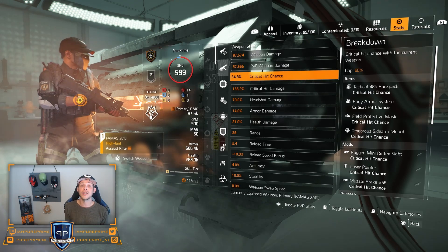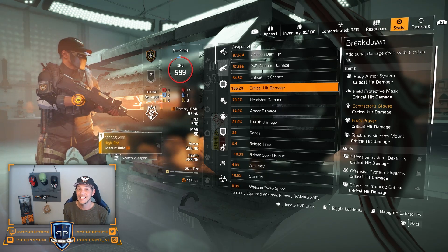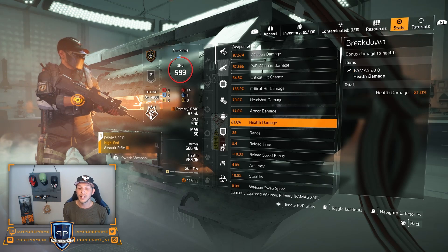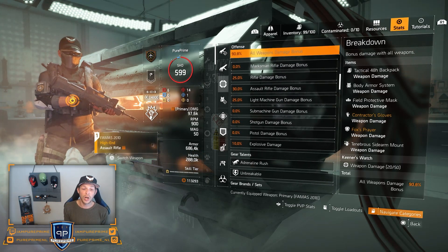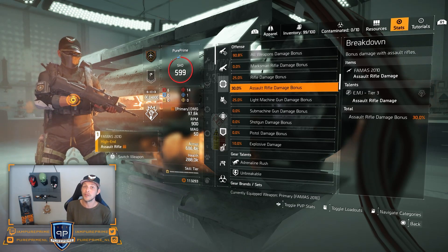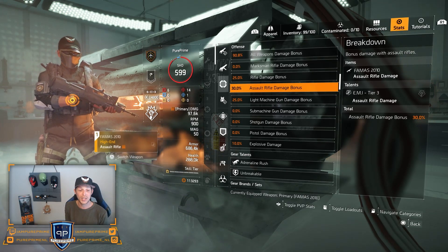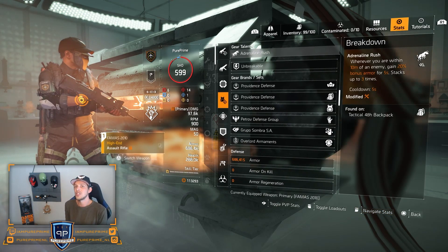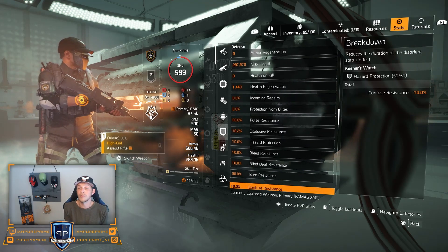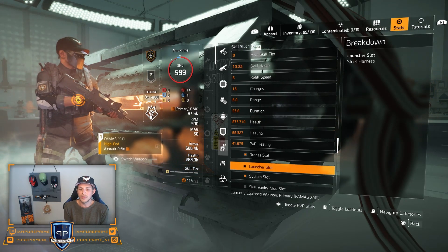For PvP stats: 37.5K weapon damage, 54.8% critical hit chance, 166.2% critical hit damage — and that's without Strained, which is why I'm hitting so hard while still having survivability. Also 70% headshot damage, 14% damage to armor, 21% damage to health. Offensively that's 90.8% all-weapon damage bonus plus 30% assault rifle damage bonus, totaling 120.8% all-weapon damage bonus.